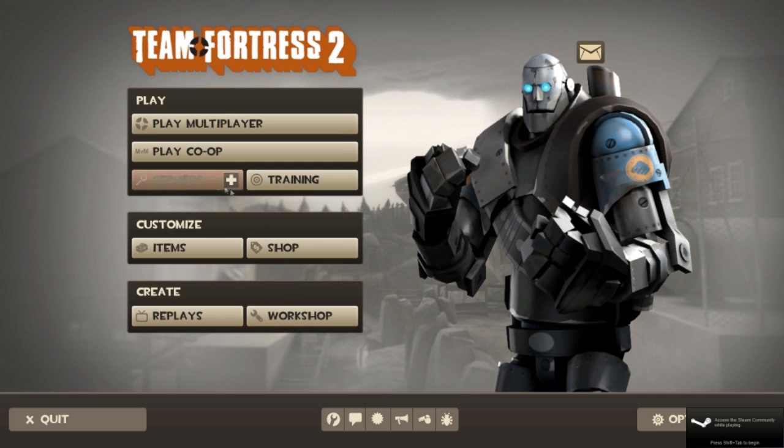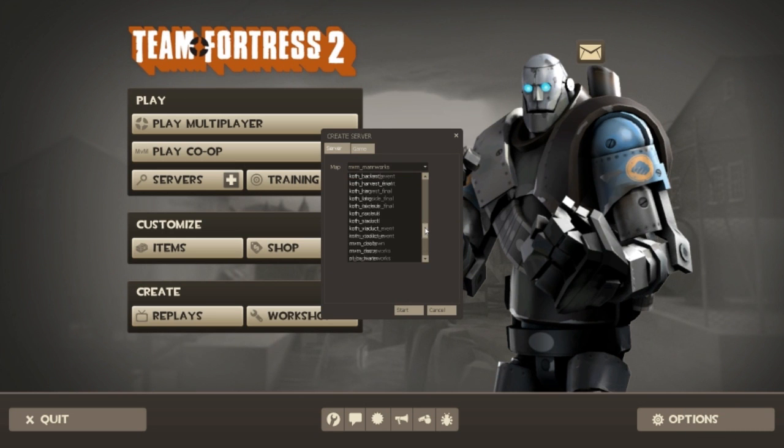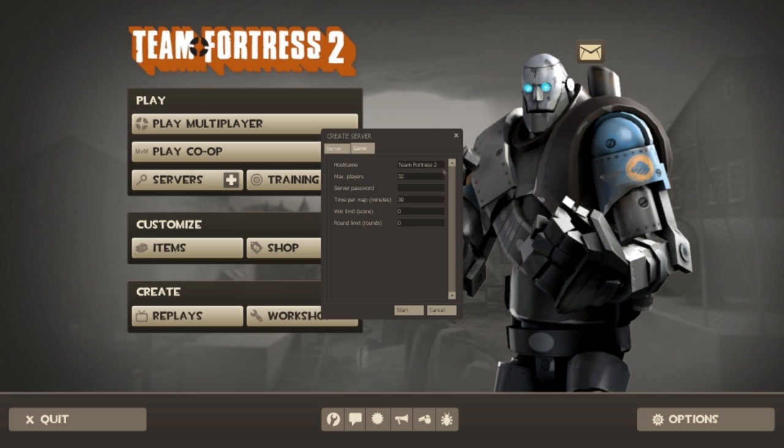So once you're in Team Fortress, you're going to go to Servers, and this little plus right here — you create a server. Make it ManOrx, or whichever MVM map you want. Go with ManOrx this time. And I'll change this to 32, just to make sure it works. Don't change anything else.